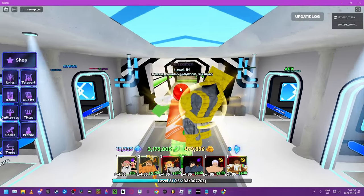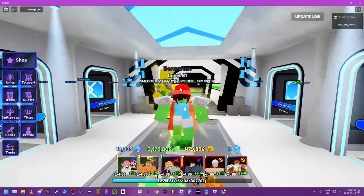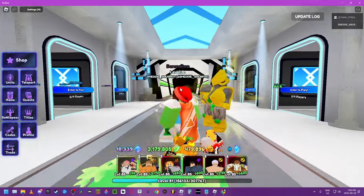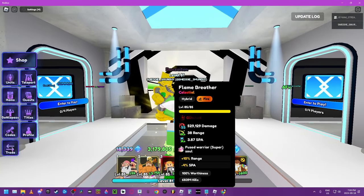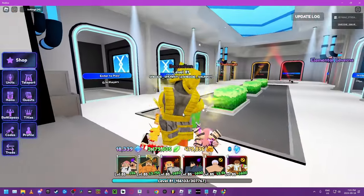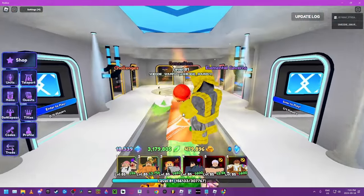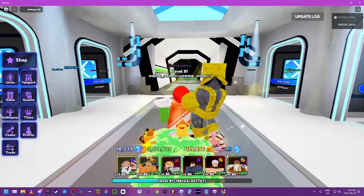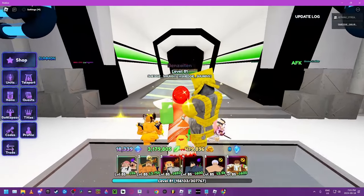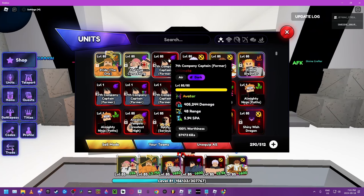We're also going to showcase Kira Evo — he has a new bomb damage element, we're going to show you it anyways. We're also going to show you how to just get the Dio Evo.